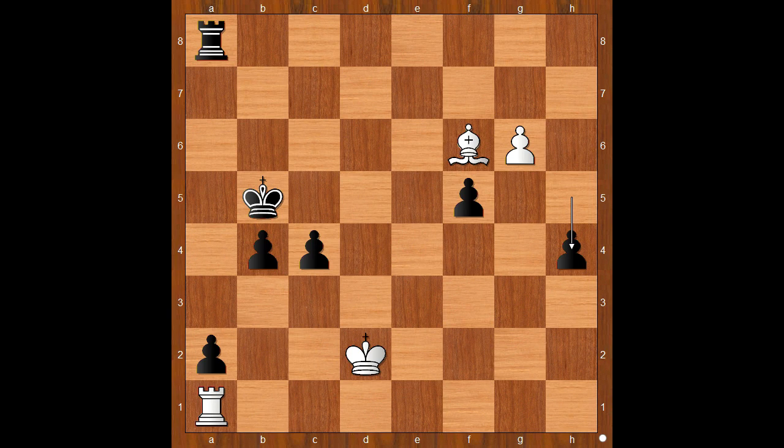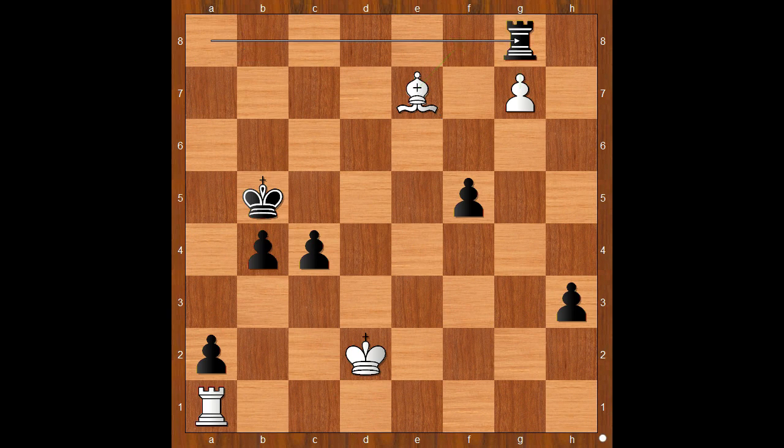The black pawn on the h-file goes for its own glory. White to move. If bishop takes on h4, then there is more than one way to go — one of the ways is rook to g8. Back to our game. In this position we have g7, h3, bishop to e7, rook to g8, and now bishop to f8. And Fischer's rook is trapped.